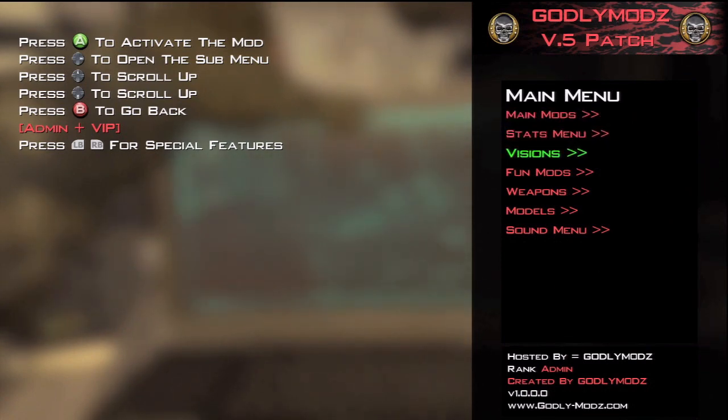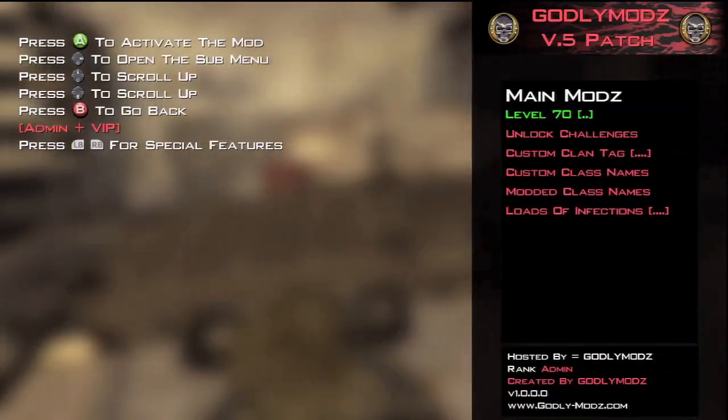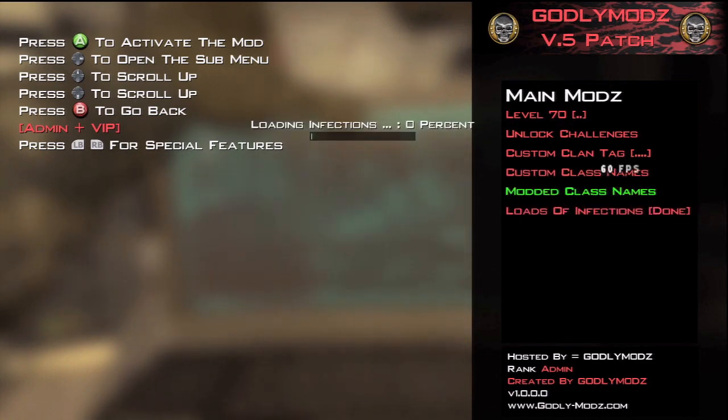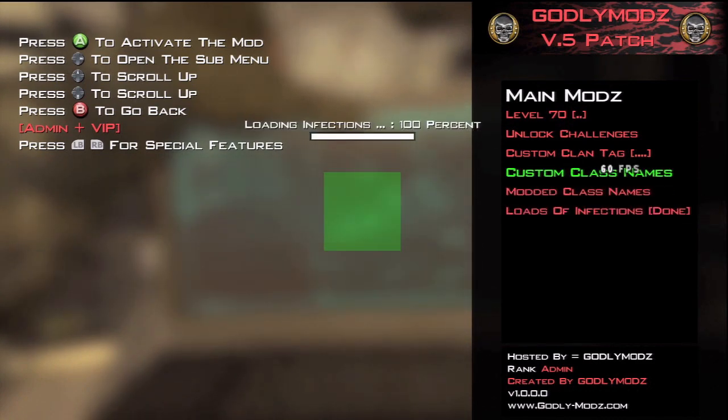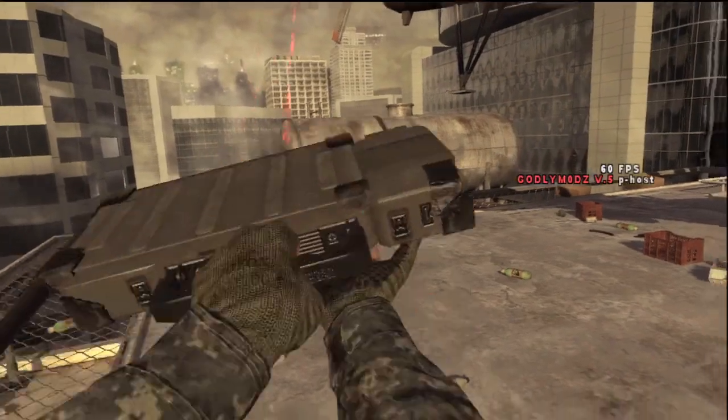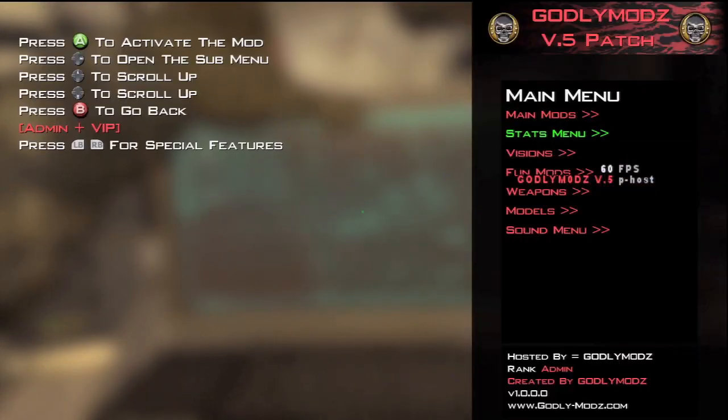Let's go to Main Mods first. You just open it straight up into Main Mods. You've got your basic stuff — load infections. It's got a loading screen for infections, which I thought was pretty cool. Then you can go to Stats Menu. You've got all your stuff, what you want to choose. Visions.